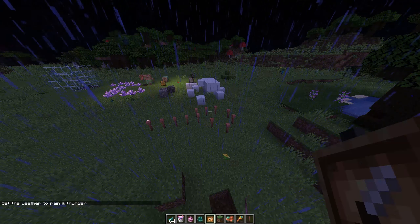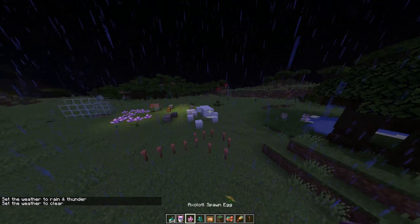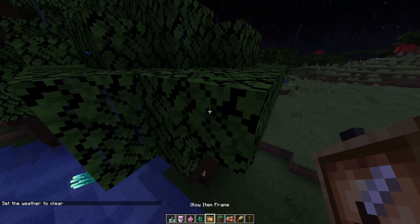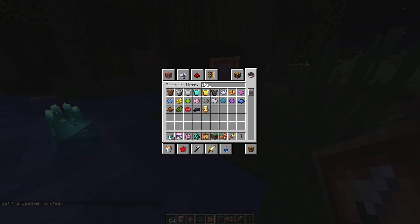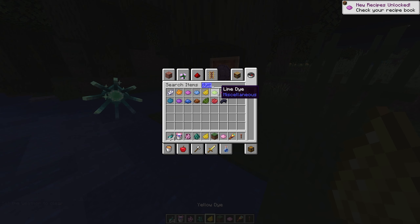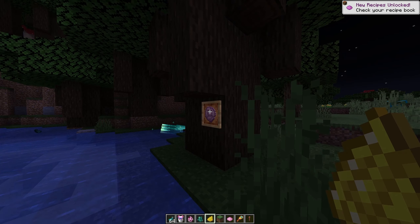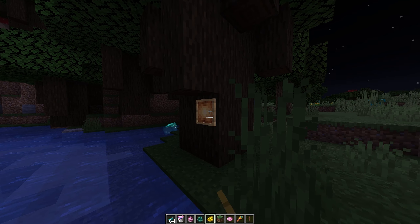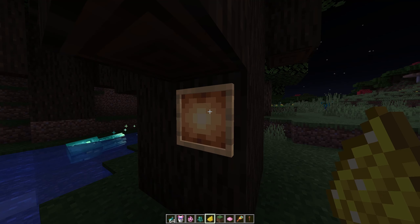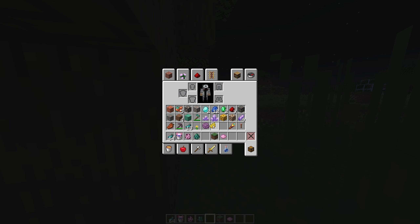Okay, well there you go - lightning rod done. Now the next one to try was the glow item frame. I need dye for it I'm pretty sure. Let's try pink, yellow, green. Nope, nope - I have no idea how this works.